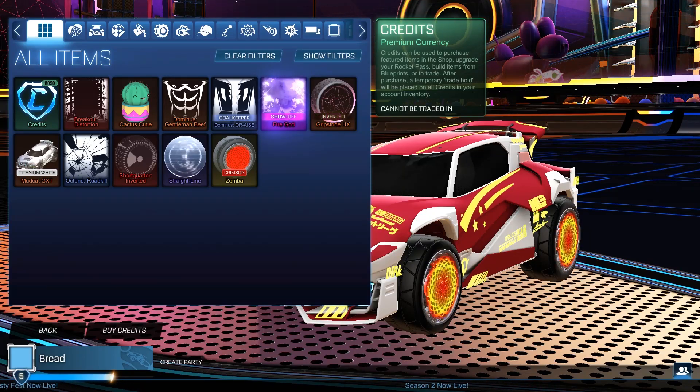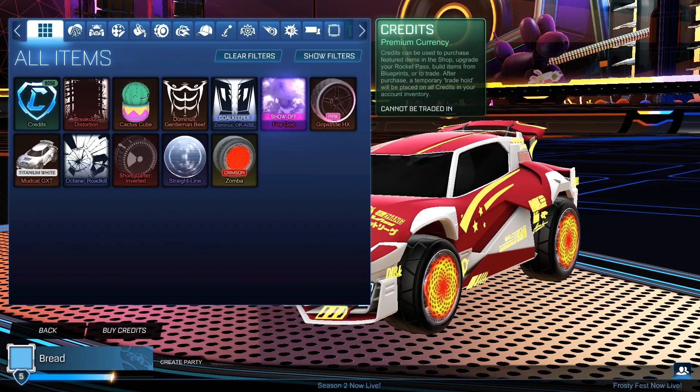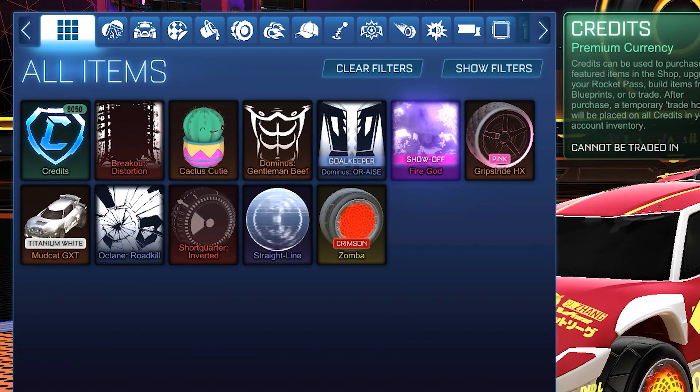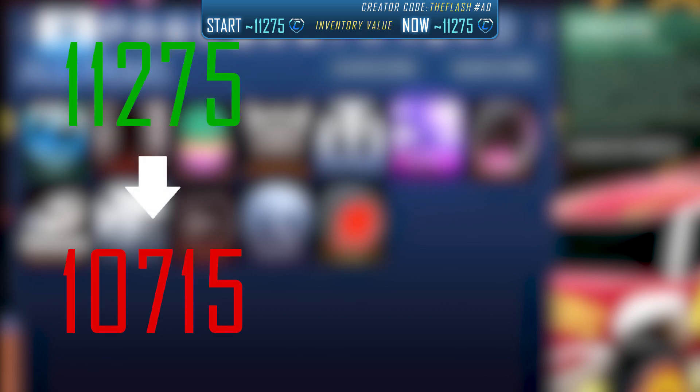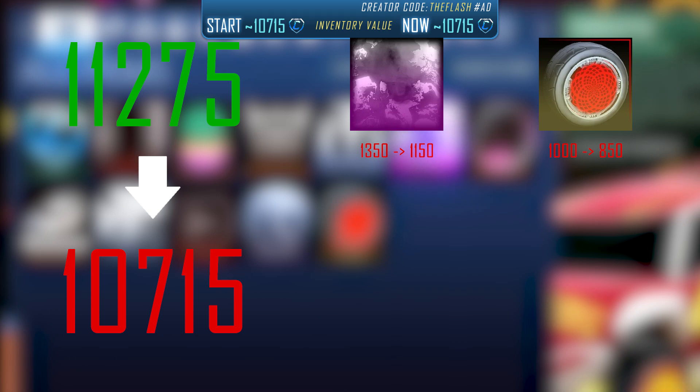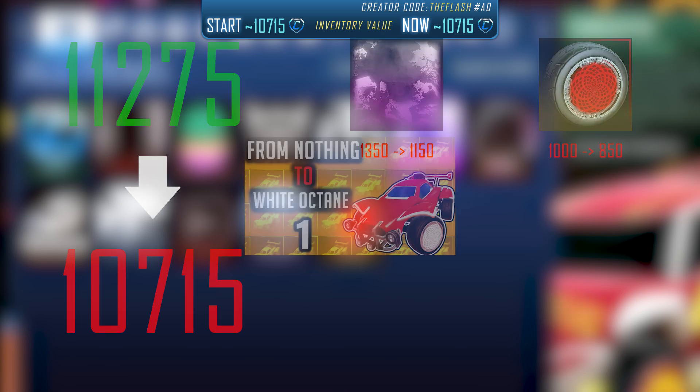This is part 8 of my From Nothing to Titanium White Octane trading series. As mentioned in my previous episode, our inventory might take a hit from the new season start, and it did. It dropped from 11,275 credits down to 10,715 credits, mainly because Firegod dropped by around 200 credits, Crimson Somba dropped by around 150 credits, and Mudcat and our pink Grip Stride also dropped slightly.